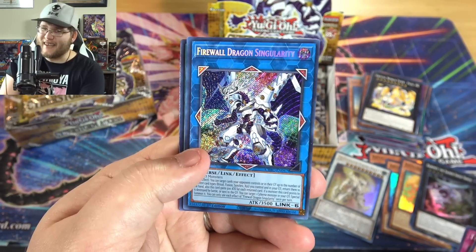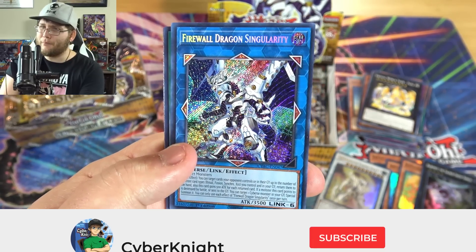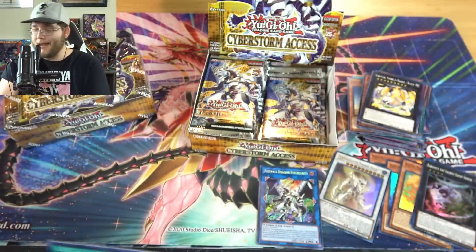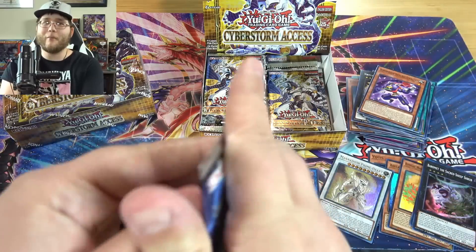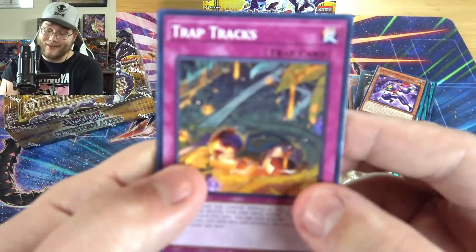He is a Link 6, by the way, so pretty crazy on that. I have heard the new Firewall stuff is pretty fun, so I might have to check that out. I do like that one — he's a cool looking cover card. I kind of wish maybe they gave another upgrade to Code Talker, because I like Code Talker a little bit more than Firewall out of Playmaker's cards. But I mean, that's a sick looking card still, and it has really good abilities.